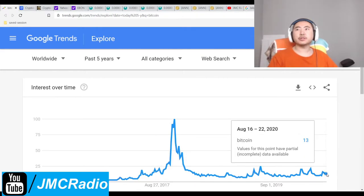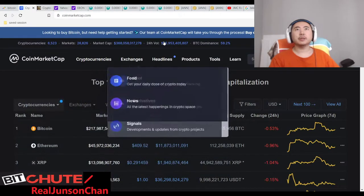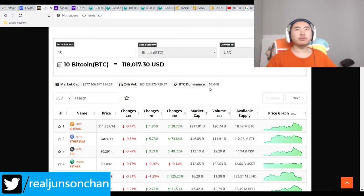Bitcoin searches for this week are still 13 — not a whole lot. 2400 is a lot closer this time, so 2400 is like 80 to 95 billion. I still don't know what to change this to. Bitcoin dominance is at 57.64%.